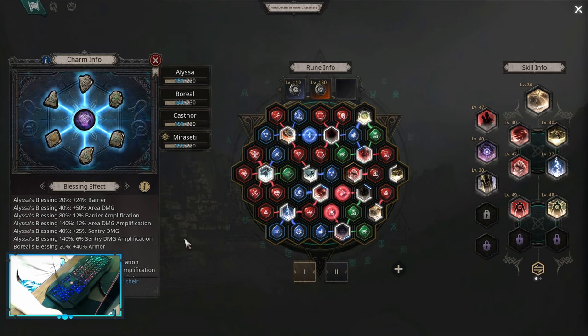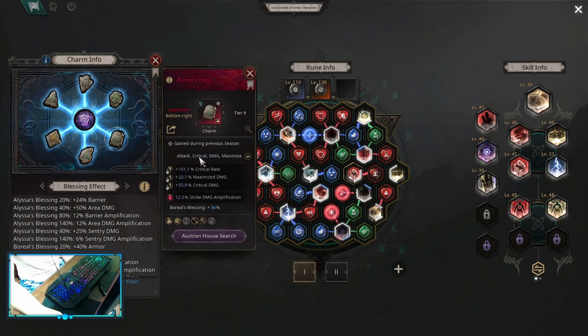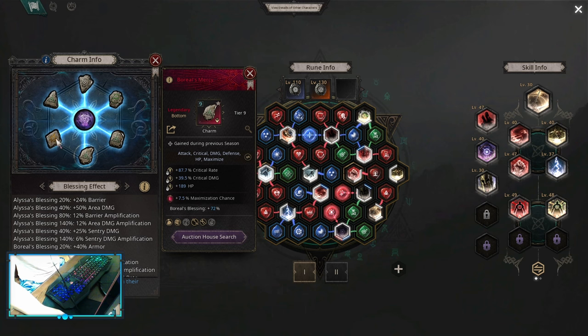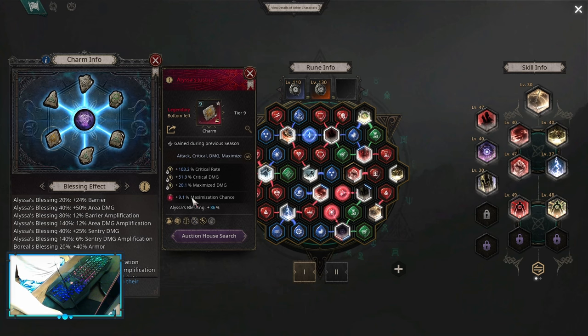For cold frost strike on the charms you can go Alissa, Boreal, Caster, Mercedi 140s. On the charms themselves you want to pick up critical rate and critical damage at least, and on the third affix you can pick up maximize damage, HP, or damage multipliers — whatever you can get. On the legendary prefix you want strike damage amplification, or maximization chance — crit damage also works if you can get it.